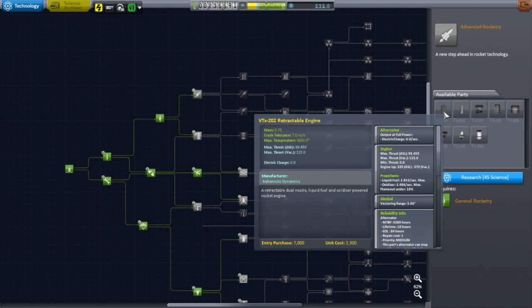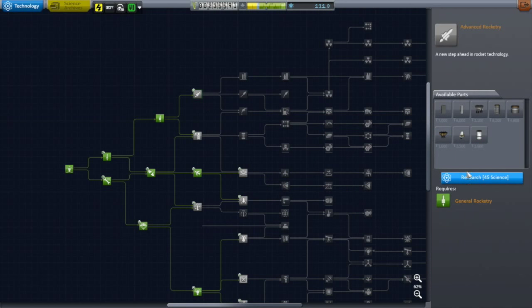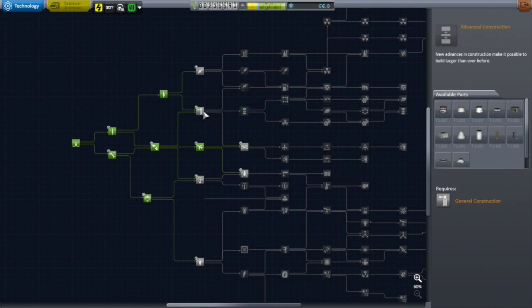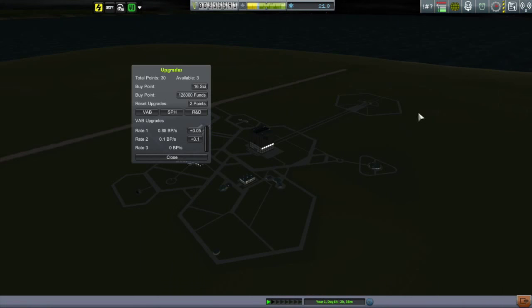I also went with advanced rocketry, which is going to get me some bigger and better engines and some bigger and better fuel tanks. And right alongside that, general construction, which gives me adapters, struts, and launch clamps. All of this should allow me to build some much better rockets.